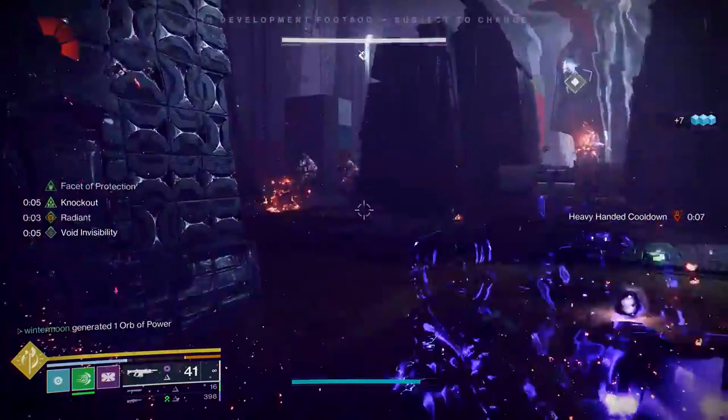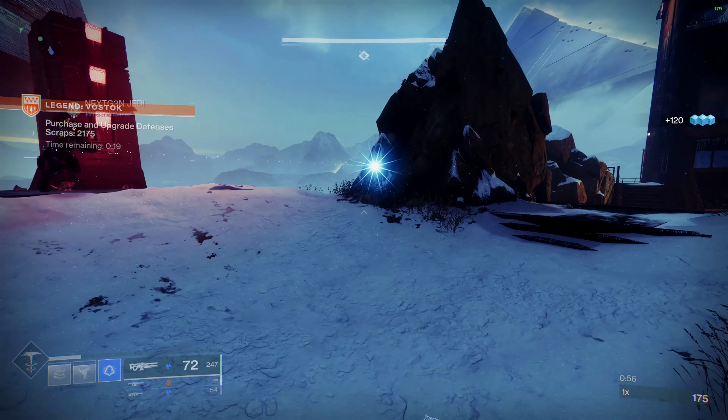Each class in Prismatic has five aspects to choose from and they can equip two at any given time. This means we have 10 total aspect combinations — so we already have 10 different build possibilities. Including the five different supers with the corresponding aspects, we now have 50 different aspect and super combinations. You could go solar and arc and then have a strand super, or void and stasis with a solar super. There's a load of things to dive into, and this is just for one class alone.